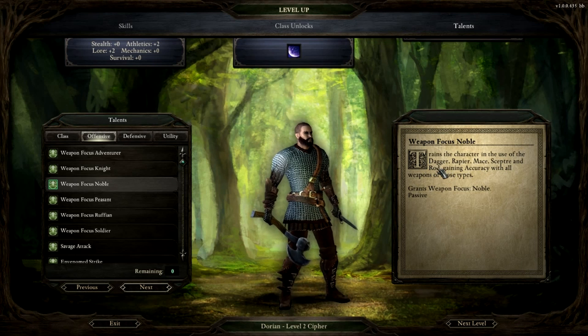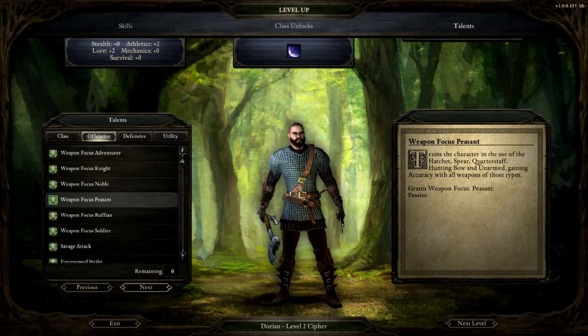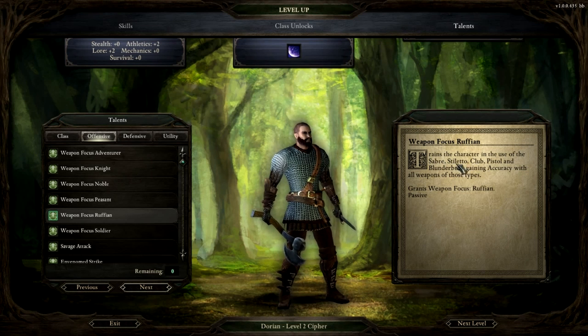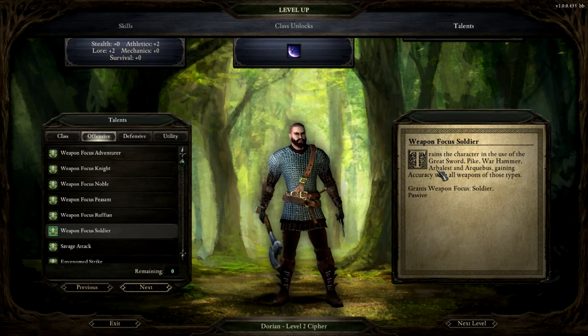You're not limited — you can use those regardless of what class you are; they're not just mage-related weapons. Peasant covers hatchet, spear, quarterstaff, hunting bow, and unarmed. Ruffian covers saber, stiletto, club, pistol, and blunderbuss. Soldier covers greatsword, pike, warhammer, arbalest — a massive crossbow — and arquebus, which I think is sort of a rifle. So those are your weapon focus groups.